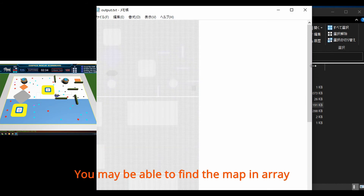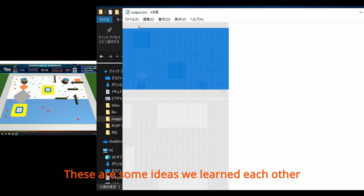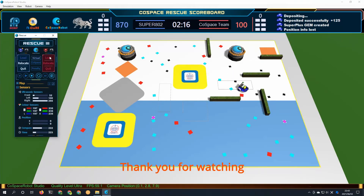This is the array. You may be able to find the map in the array. These are the same ideas we learned from each other.